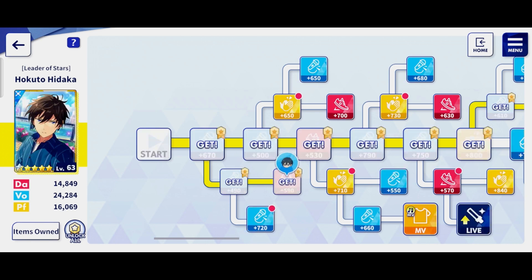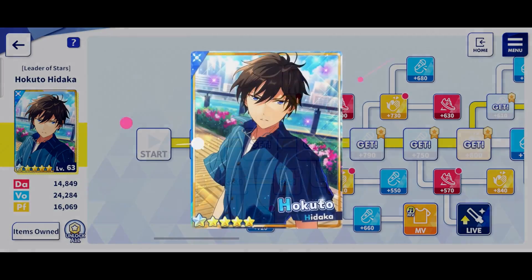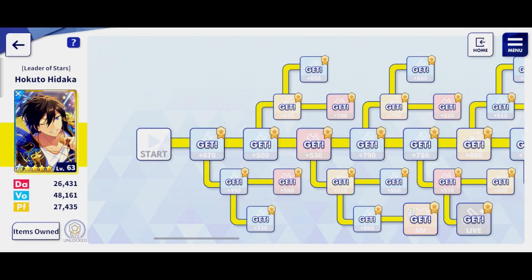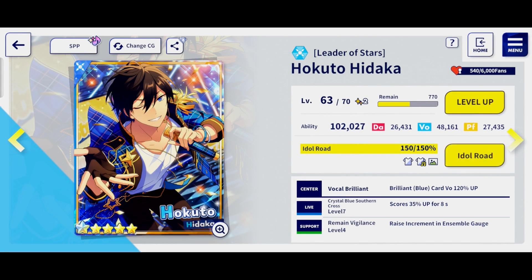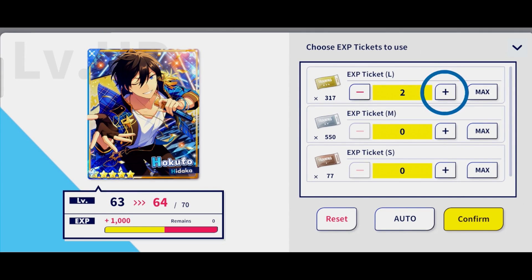As I have been given some bonus resources for demonstration purposes, let me show you how that looks. I'm just going to tap the unlock all button and here it goes. Look at that — a brand new look for Hokuto. So that's a brand new outfit for me to use on stage. Also make sure you keep leveling your idols too by giving them EXP tickets that you earn from playing, like this. Simple as that.